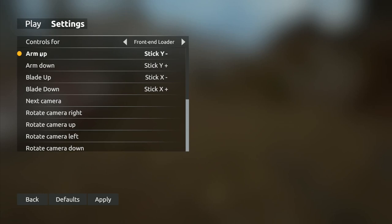I click on the arm up option - it's not letting me do it at first. You should just be able to click on it with the mouse. It did work - it just doesn't give you any kind of screen indication. You go to the control you want to change, click on it, and the next input you use will set that one. So I click on arm up, then I move the joystick back towards me.